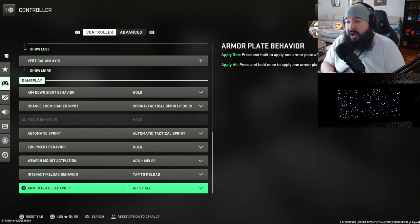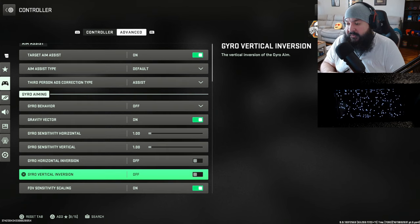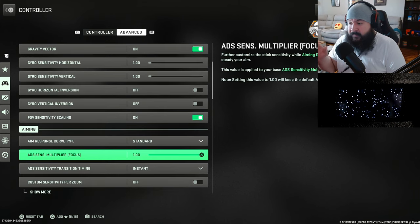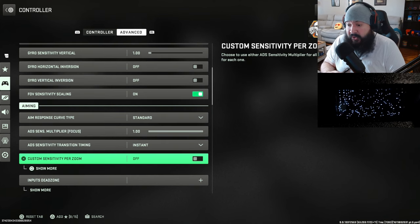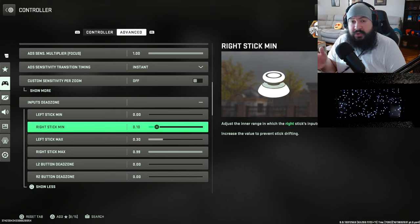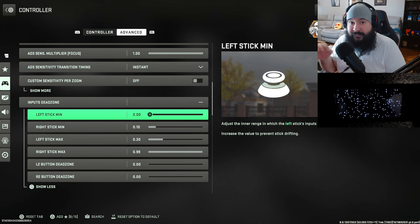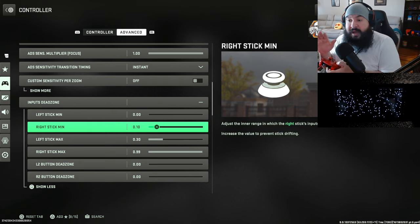Let's go to advanced — target aim assist on, aim assist type default. All the gyro stuff is default; whatever the game set it as I didn't change any of it. Aim response curve type standard, ADS multiplier at 1, instant off — collective minds says this has to be off. Now my input dead zones — this is where I made a few new changes. The left stick has nothing to do with the mods or the anti-recoil values — it's only the right stick that matters.